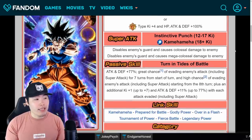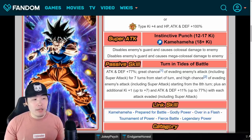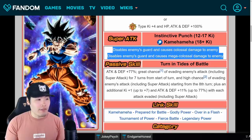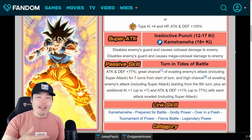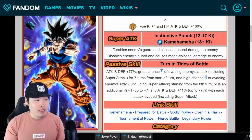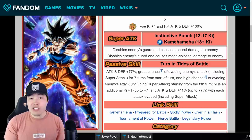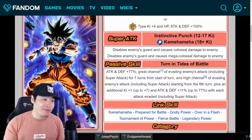Super attacks: 12-key is Instinctive Punch, 18-key is Kamehameha. The 12-key disables enemies' guard and causes colossal damage, and the 18-key disables enemies' guard and causes mega colossal damage. My only complaint about this card is the fact that he doesn't have a better mechanic on his super attack, like raising attack or raising defense — or doing both would be much better. Disabling enemies' guard is good, it basically allows him to do neutral damage against AGL types, but it's not the greatest mechanic. I would've preferred something better, but it is what it is.